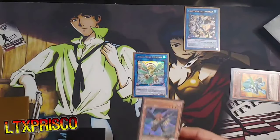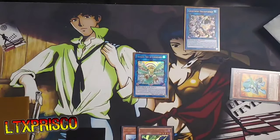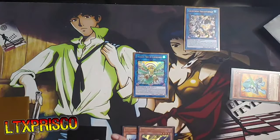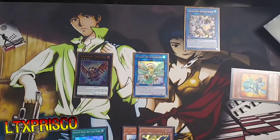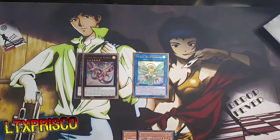Now we can link off these two and go into Simorgh Bird of Sovereignty. Simorgh doesn't matter entirely here, but it's in your hand now. If you have something you can bounce for Zephyrus, you can get another Rank 4 on the field. Now we activate Soul Shave Force, pay half our life points, get our Force Strix out, and go directly into Cyber Dragon Infinity. Next, we do this and go into Auroradon.